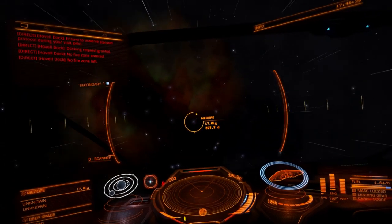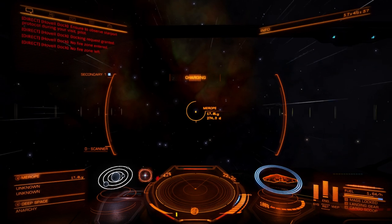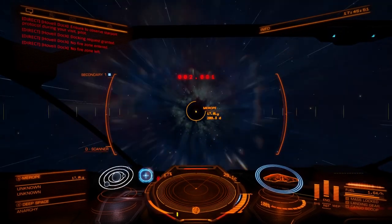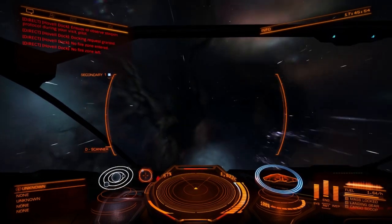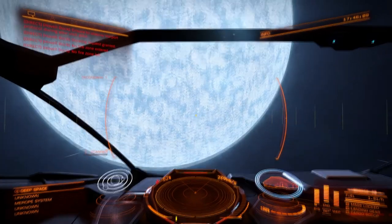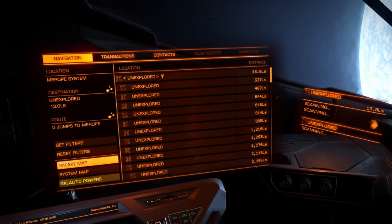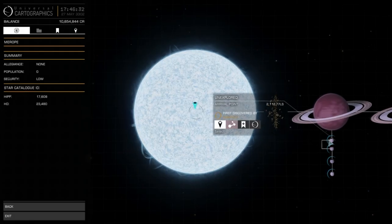Now jumping for Merope in the Pleiades Nebula - you can actually see the nebula right there. Frame shift drive charging - 4, 3, 2, 1, engage. Arriving at a very nice blue-white star. I don't think I've actually come this way before, so let me do the normal exploration stuff. 29 new astronomical objects - let's take a look at the system map.